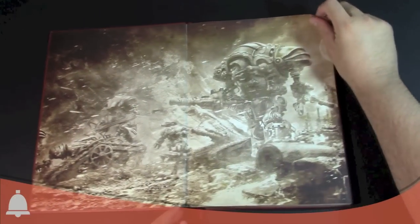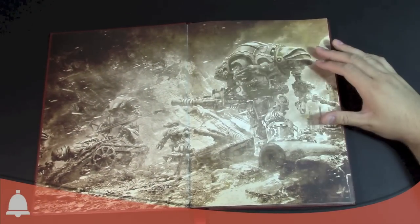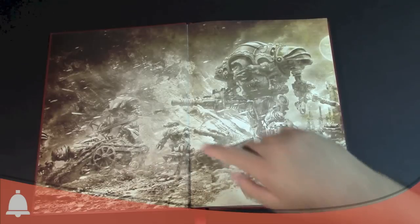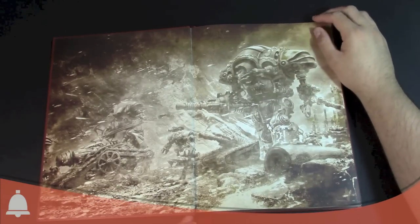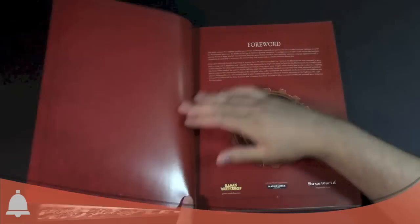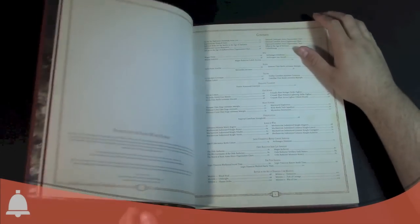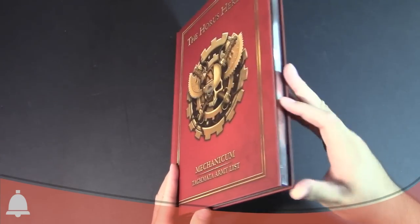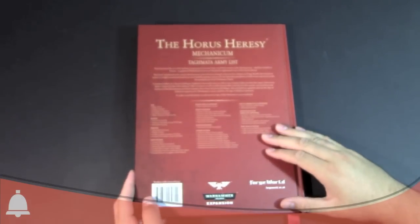They have some sweet cover art. It pretty much sums it up — you've got your big Knight Legions, your Cybernetica, and the Ordo Reductor with the Battle Tanks. They're the big siege guys that bring the big firepower. It's a beautiful book straight off the bat. Done by Forge World, so you expect that high quality. It's got silver leaf on the edges of all the pages, so it's super fancy. There's the back of it, talks about all the different Army Lists in there as well.